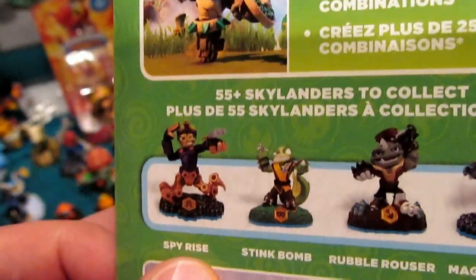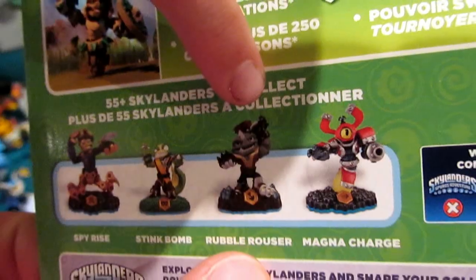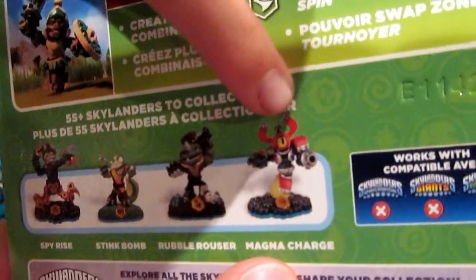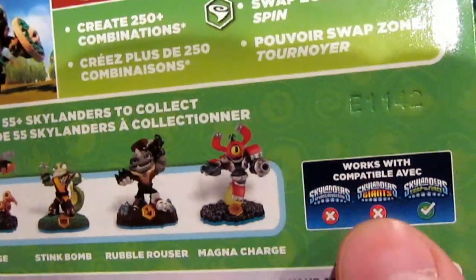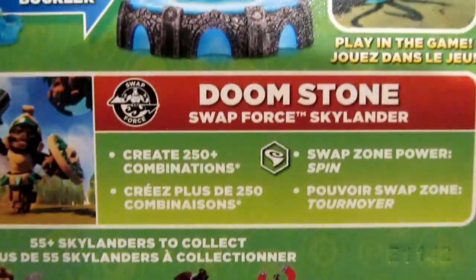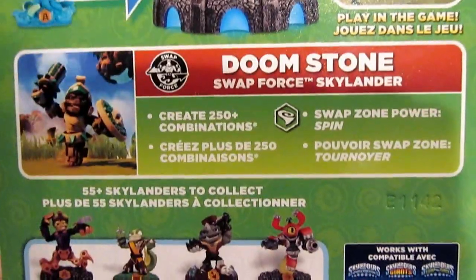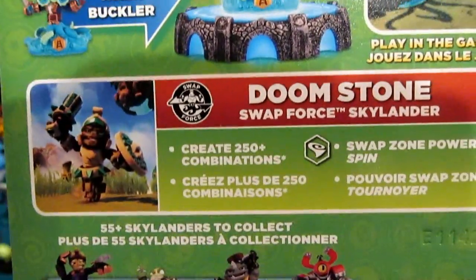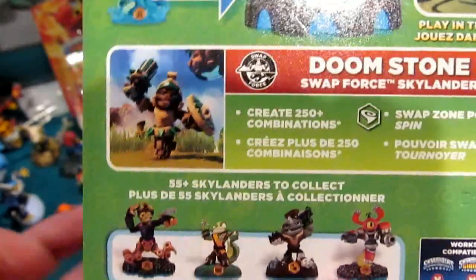Featured characters on the back: Spy Rise, Stink Bomb, Rubble Rouser, Magma Charge. Incompatible with Spyro's Adventure and Giants. Doomstone, Swap Force, Skylanders — creates 250 plus combinations. If we go straight up 16, exclude the variants, the legendaries, and the special ones, you have 256. You can finally complete those accolades with the arrival of Doomstone.